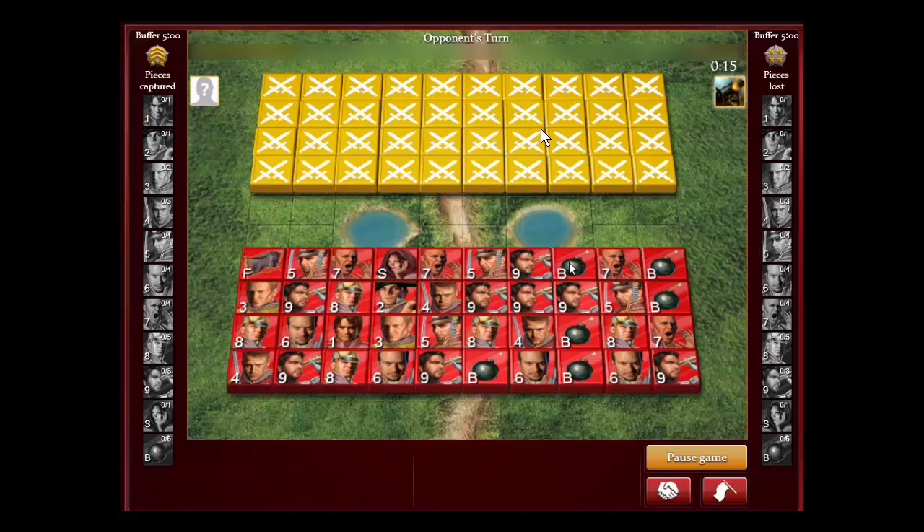Usually you can almost lotto because most of the time they don't have any bombs on this side. They might have a flag in the corner and two bombs, but usually they have an open flag. But sometimes what I like to do is just take my time and methodically use scouts and lower pieces to check out if they're a high piece, and then take them with my general.